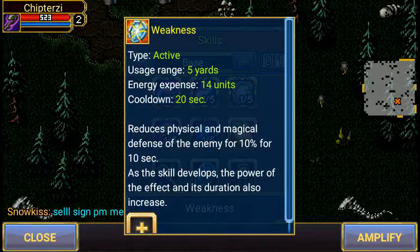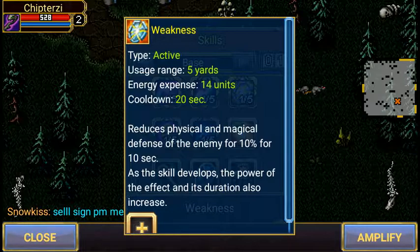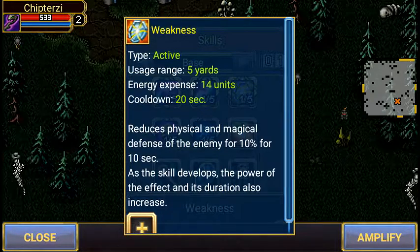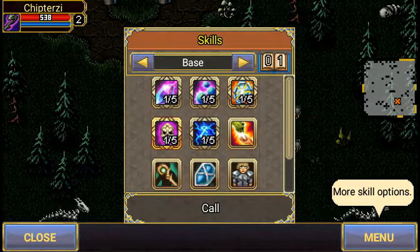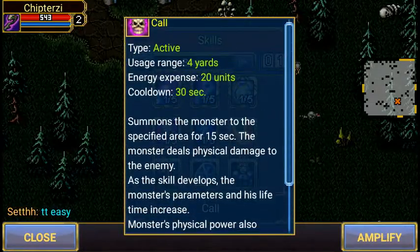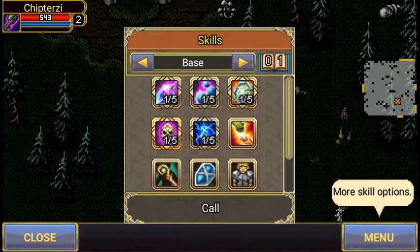The chances of someone else ever healing you is pretty low, so yeah. Weakness is another active ability — five yards, 14 units, 20-second cooldown. It reduces physical and magical defense for the enemy for 10 seconds — just a weakening debuff. Then we've got another active: four yards, 20 units, 30-second cooldown. It summons a monster to a specified area for 15 seconds, and the monster does physical damage to enemies — that's pretty cool.